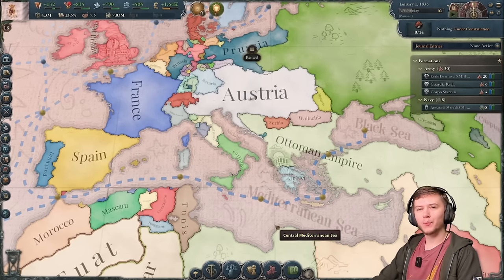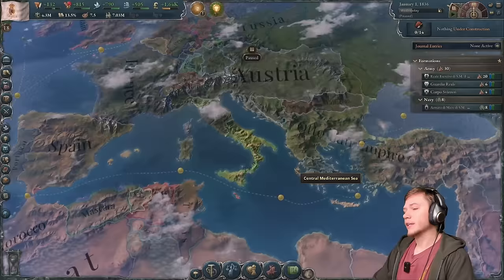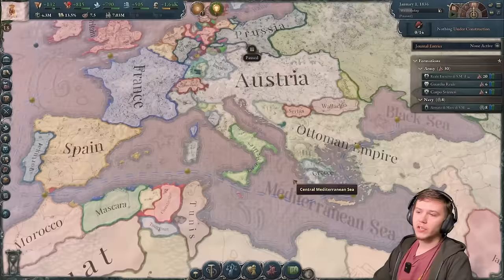Hello everyone, welcome back to Victoria 3. Today we will be uniting Italy. I know I've made this video several times before, but the method to form Italy has changed quite a bit in the most recent update, and now I get to show you how to do it again. First step to forming Italy, we're gonna take Two Sicilies, just because it's slightly easier than doing it with Piedmont.